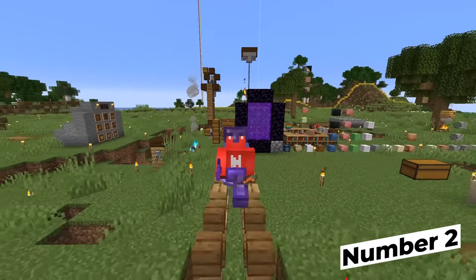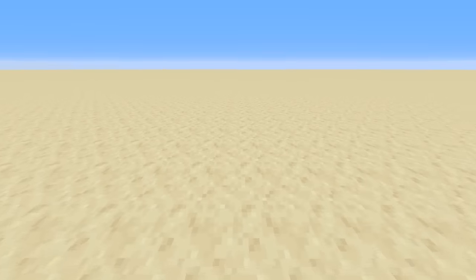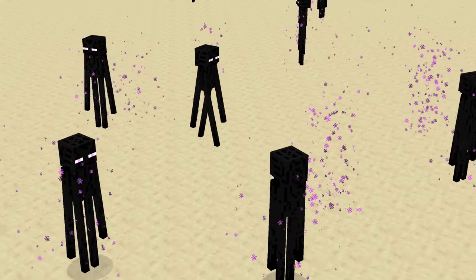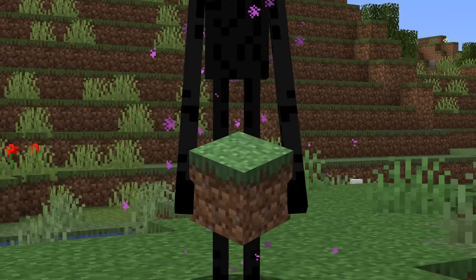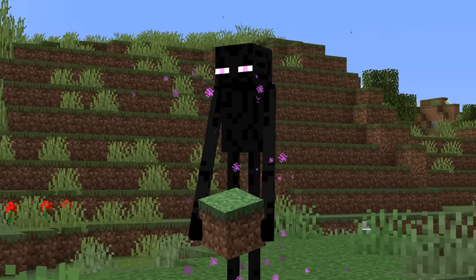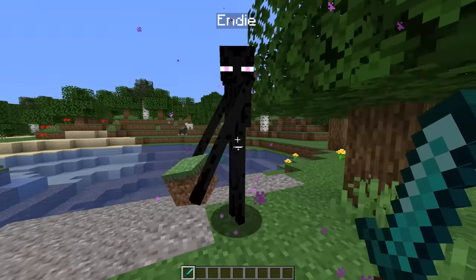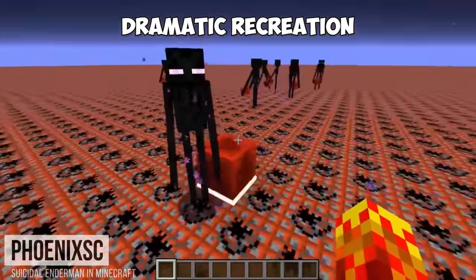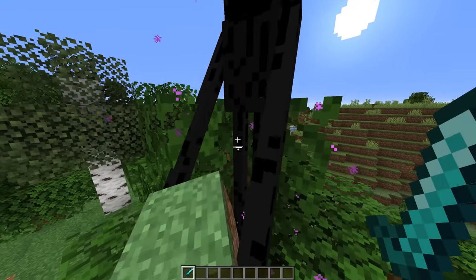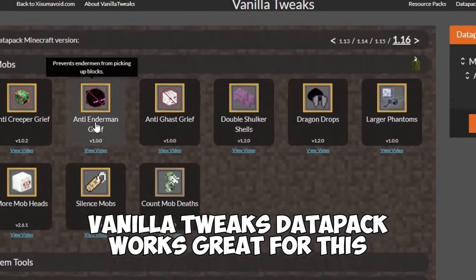If you're messing around with a creative build, you're probably using Peaceful Mode. But if certain things in the structure require a higher difficulty, that's fine — just remember to turn off Enderman griefing with the game rules. Nothing's worse than seeing one of these little thieves take a crucial block from your build. And if they're stealing a block that has a lot more use, such as in a redstone project, you definitely gotta turn off Enderman griefing, otherwise the whole thing might go belly up.